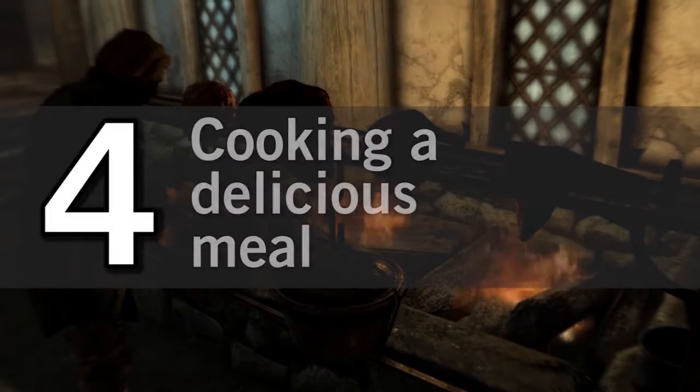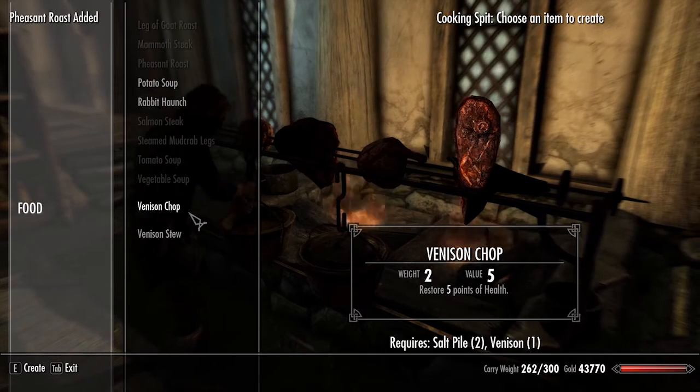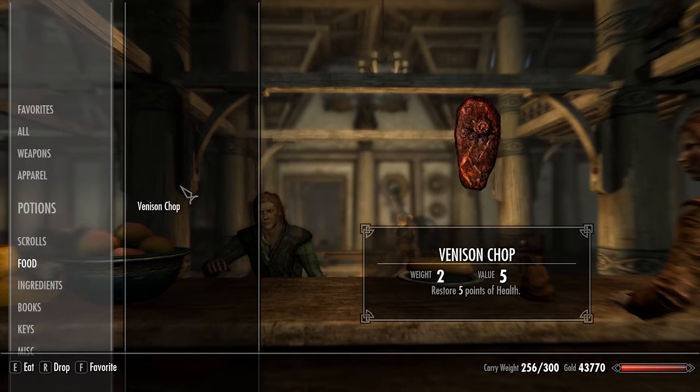Number 4: Cooking a delicious meal. Skyrim makes cooking look so damn easy — a bit of this, and a bit of that, and then bam, a delicious meal. But I think we know that in the real world, it takes a little bit more work.